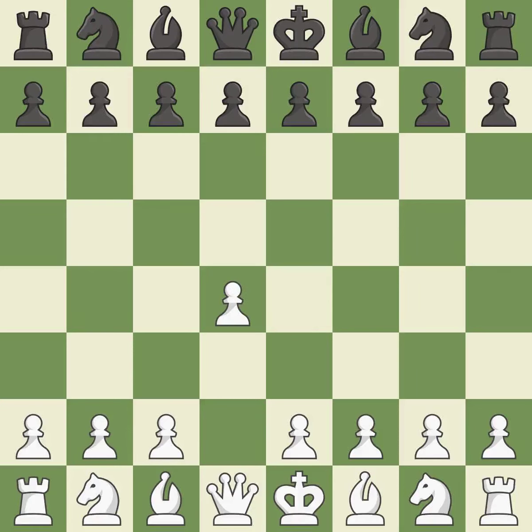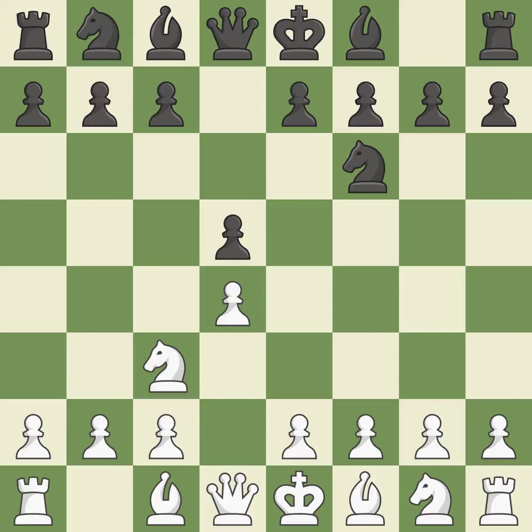Opening with the queen's pawn, the move d5 establishes control over the e4 square, frees up the light-squared bishop, and builds a presence in the center. The pawn on d5 is attacked, the knight advances toward the center, and the e4 square is under Nc3's control. Nf6 develops the knight toward the center, defends the d5 pawn, and controls the e4 square.